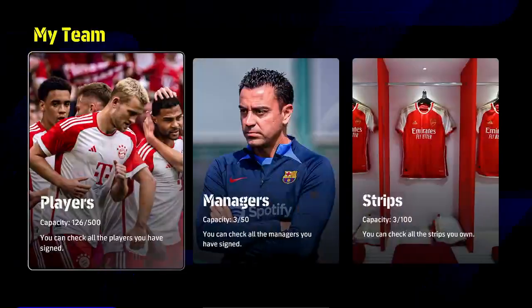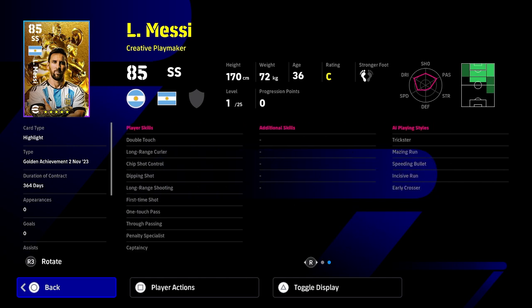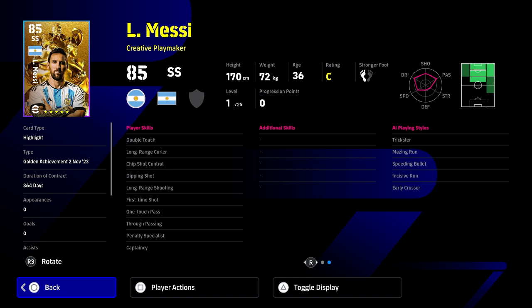This free version of Messi that you get in your inbox is pretty similar to the other free versions they have released. He goes 25 levels, he doesn't have any booster, and he has very similar player skills. So if you are staying free to play and not spinning for the premium edition, you're obviously not going to be able to compete stat-wise. Messi's biggest weakness on this card is his speed at 62 and his physical contact at 51.